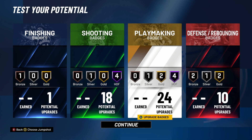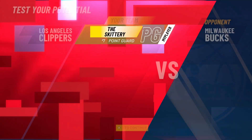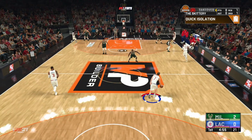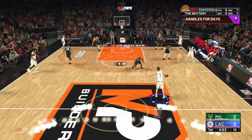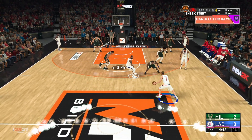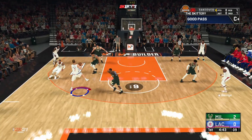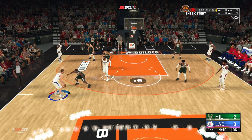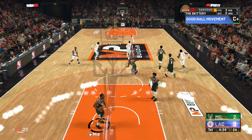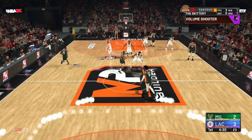For jump shot, going with Steph Curry. Let's get into gameplay. I'm trying out right stick shooting in the demo — you have to hold it down, which feels awkward. Let me find out how this works. You can see this build shooting from limitless range though — come on.